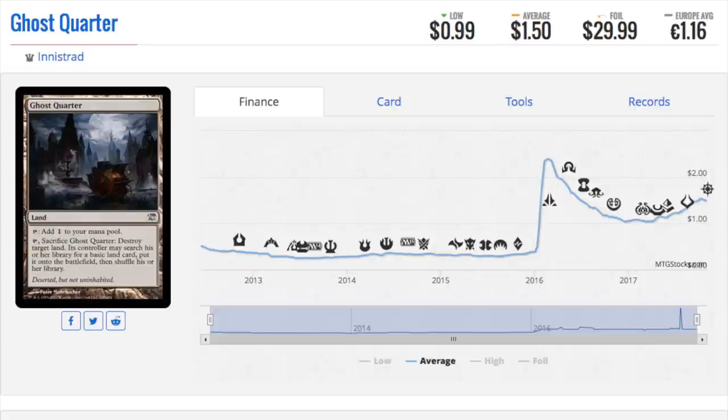Another big price difference is Ghost Quarter, which is $1.50 regular and $30 foil. The Dissension one is something outrageous in foil — at least $40. I sold it to a store for $10 because at the time it was $15, and I've just seen it steadily go up. I don't see it going down because it is a utility land for EDH and a utility land in Modern. Foil lands — pretty good stuff.